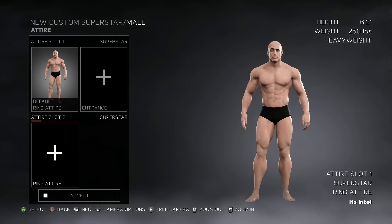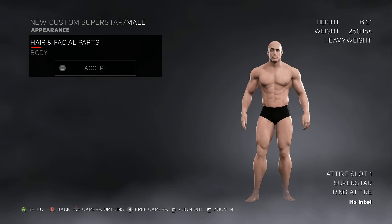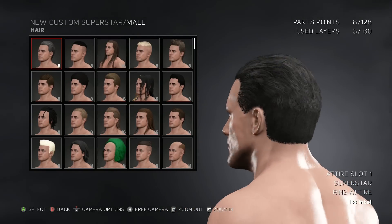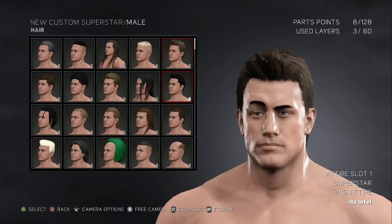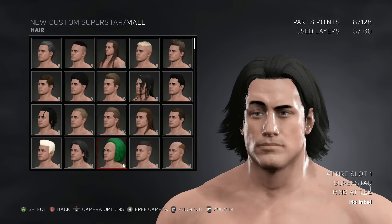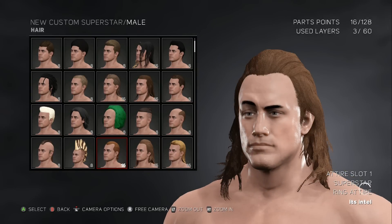Let's get into the attire. We got ring attire, entrance, and a second ring attire. Attire type - superstar appearance. Hair and facial parts fall under attire. Let's give him some hair. The first one is perfect, let's see what else they got though. Maybe some of these other ones are pretty good. It's just the Rock's eyebrow that does it for me. That's like Chris Jericho hair right there. Do we want him to have long hair? I don't really feel the long hair - I'm a short hair kind of guy.